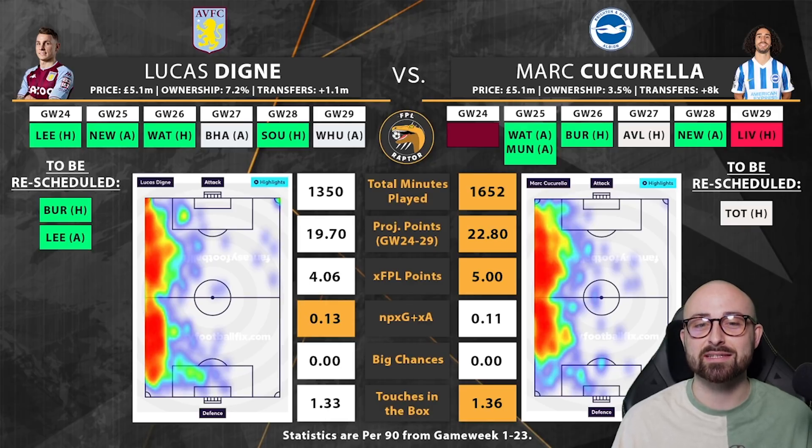It's pretty much a 50-50. Looking at underlying statistics, they've both played a fair amount of minutes, though most of Luca Dean's minutes have been at Everton, making it difficult to tell how he'll perform for Villa longer term. The fancy football fix algorithm still predicts Cucurella to score more points over the next six weeks, likely due to Brighton's significantly better defence. Expected FPL points per 90 across the season: Cucurella sits at about five, Luca Dean at 4.06. Non-penalty expected goals and assists are very similar — 0.13 for Dean, 0.11 for Cucurella. Cucurella is also a bonus points monster even without a clean sheet or attacking return.